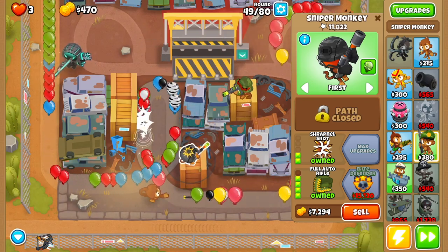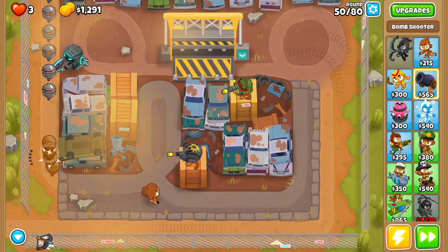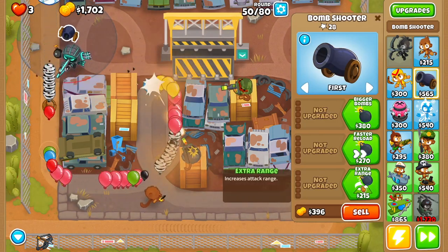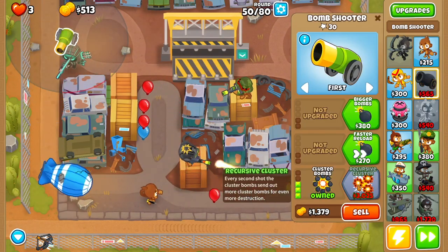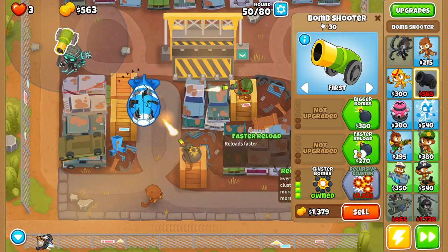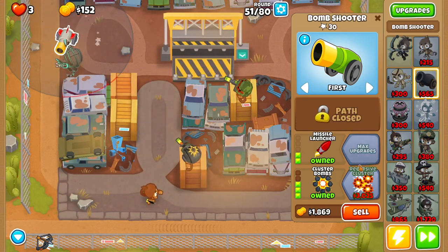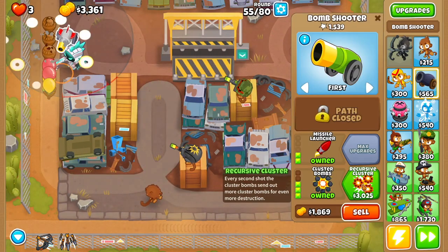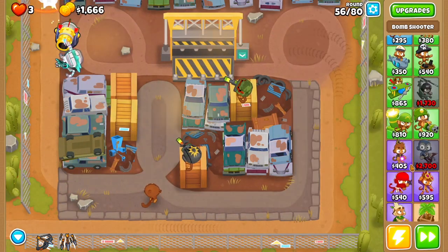When you've done that, get yourself a bomb shooter. Drop that bomb shooter right here and go extra range, frag bombs, cluster bombs, then faster reload, missile launcher, and then recursive cluster.